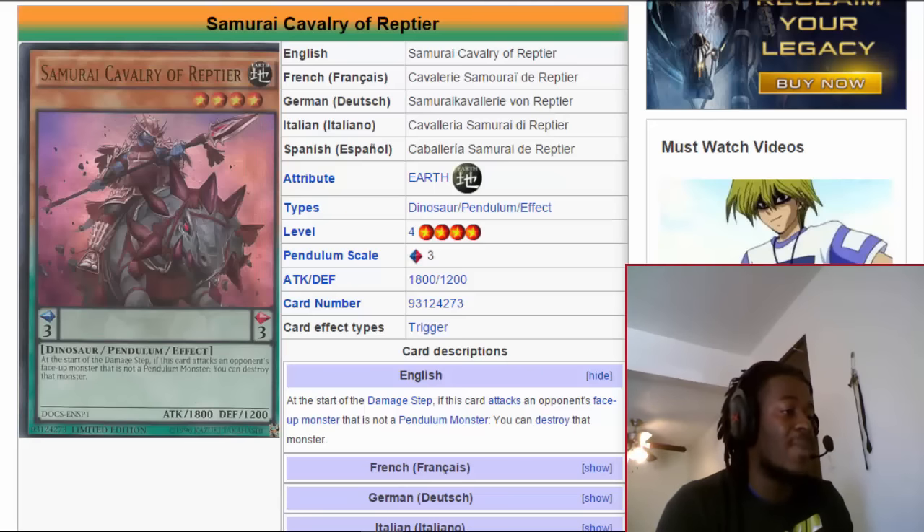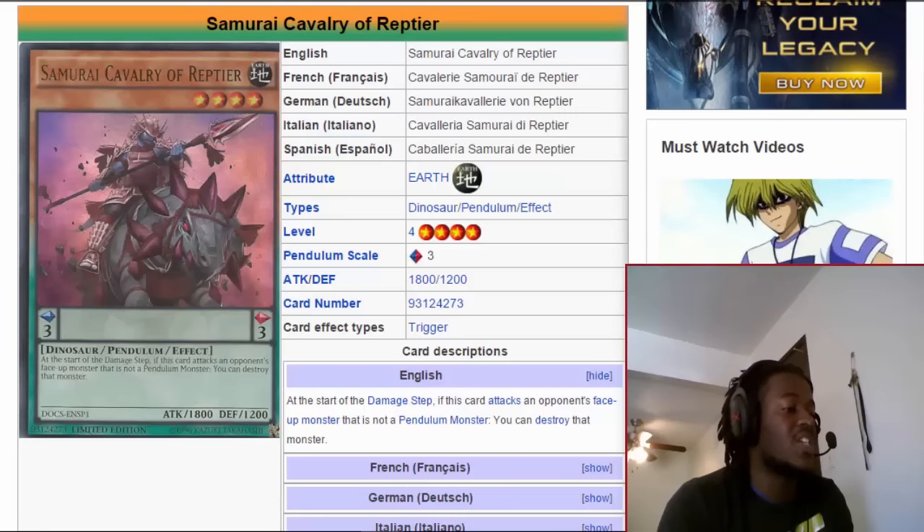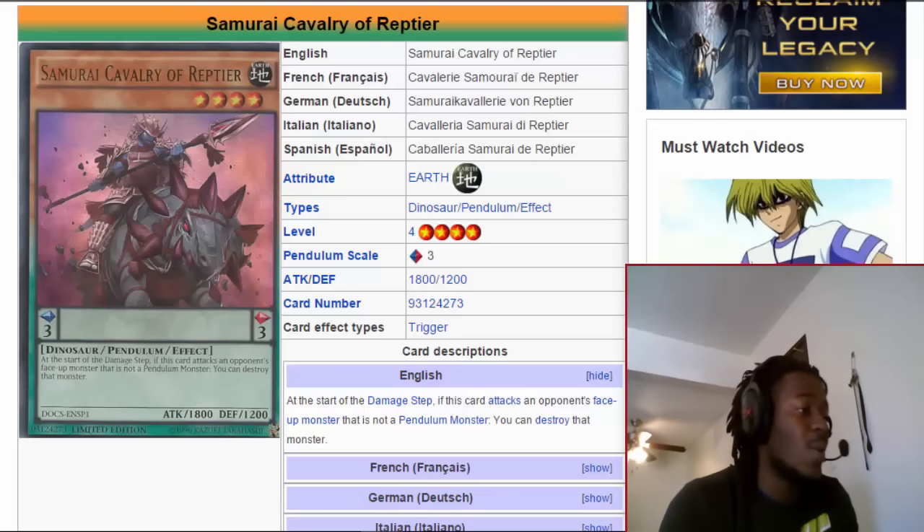It's very easy to summon and you can search it off of Wavering Eyes. Almost any deck can play it — you don't necessarily have to be a Pendulum-based deck. But ironically it is a scale 3, and Archvesica is a scale 7, so if you want to play those two cards in combination with Wavering Eyes in your side deck, that's not a horrible idea to get over your opponent's cards. And if you're ever in a pinch you can Pendulum Summon your Samurai Cavalry of Reptier.